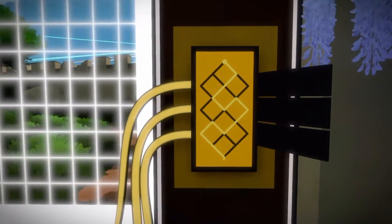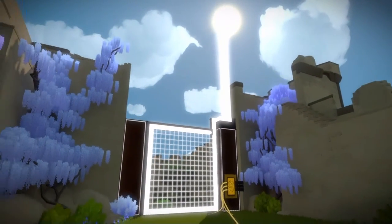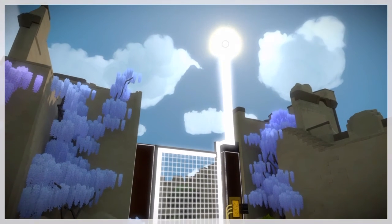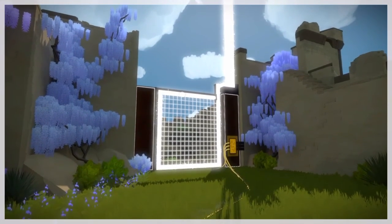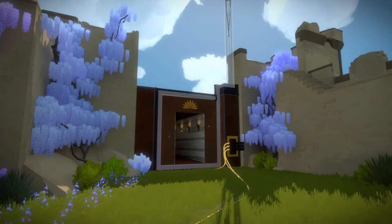That is going to reactivate the gate. After we reactivate the gate, you can back up, and this will become a hidden environment puzzle. It's actually on the town obelisk. Finish that, and you have accessed the secret ending.